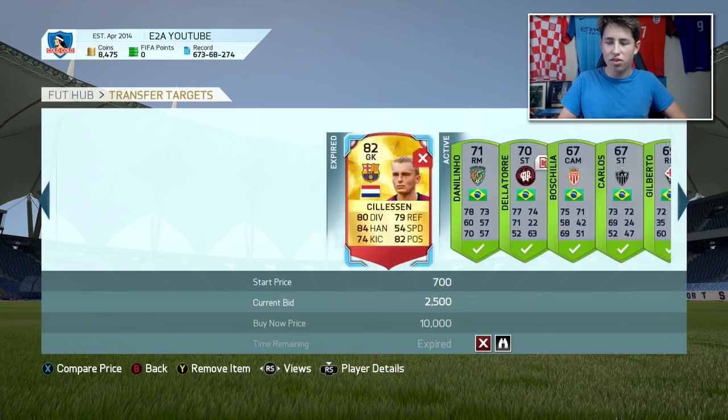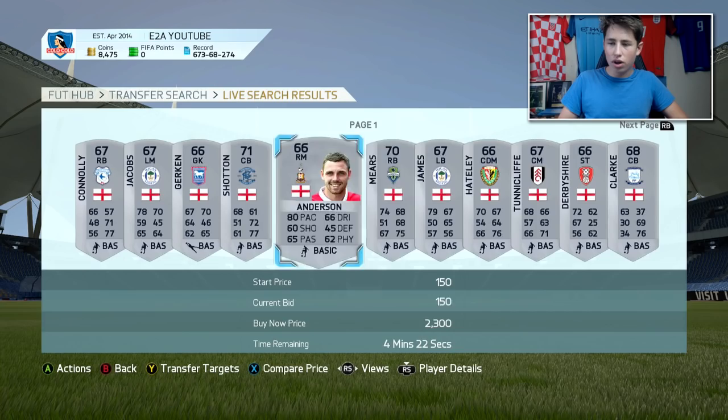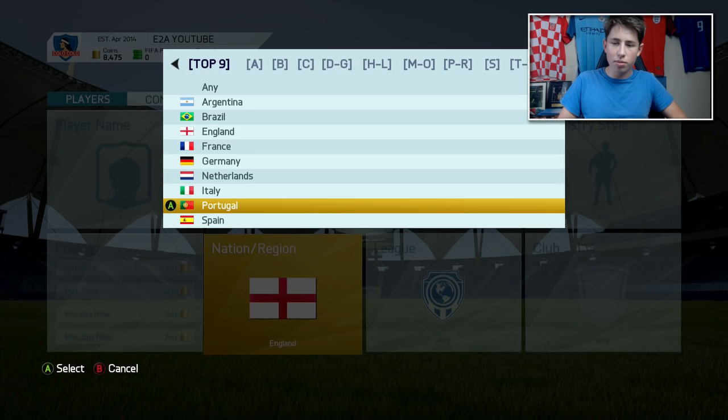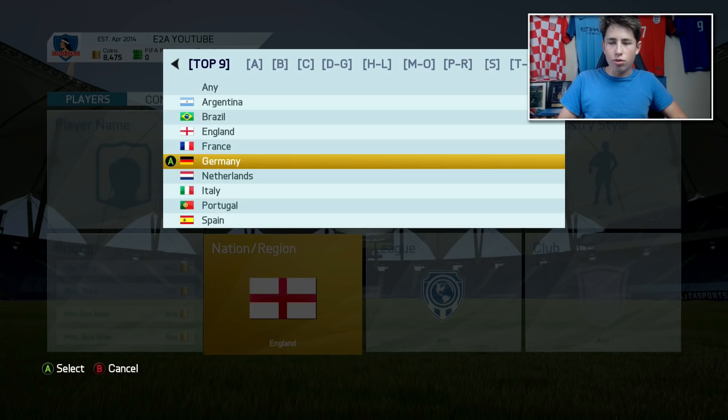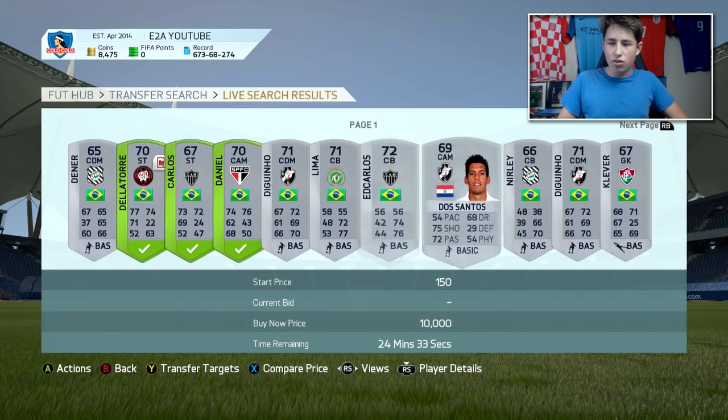You don't have to do it with Brazil — you can do it with English players and tons of other nationalities. I would recommend avoiding Portugal, Argentina, and Netherlands, but most others are good. You could also go to the Japanese League. It worked with the Liga de Brazil this year because of new players — people wanted to see what these players were like. With new players coming into FIFA in the Japanese League, people are going to want to try them out, so this method will work very well.